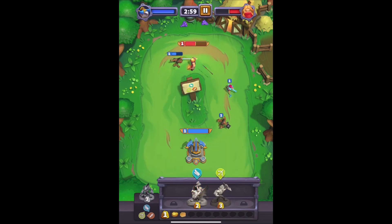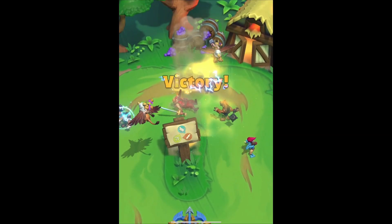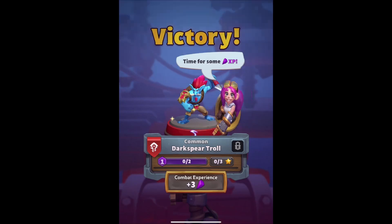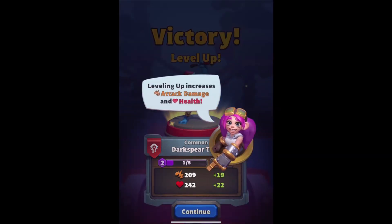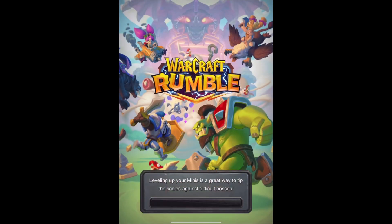We can see our playable characters get color over time — use them. Send out our gnoll, probably Hoggard. I'm seeing a little bit of lag, but I'm not sure if that's because I'm trying to reflect it and get it through OBS. Time for some XP. Our Dark Spear Troll increases attack damage and health — that's like a 10% increase. We do want to level things up, so that's probably where the free-to-play aspect will really get you — leveling up units.